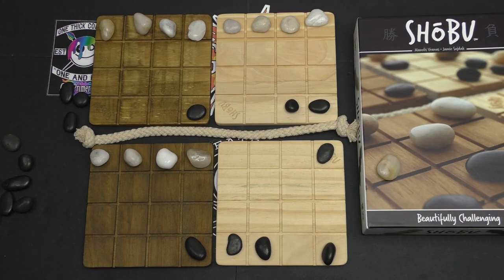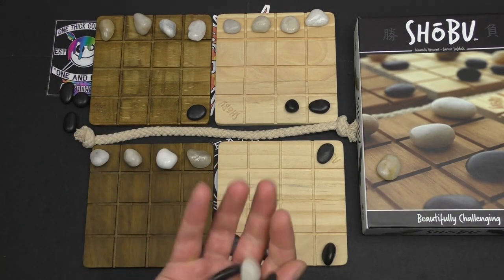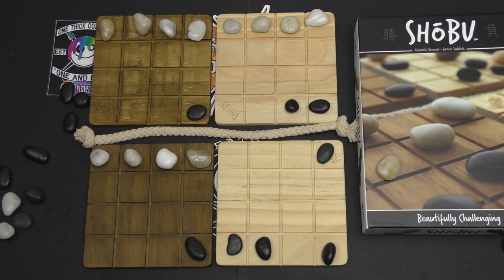Really simple, really easy to set up, incredibly fast, lovely aesthetic. You will probably drive your opponent mad rattling these stones in your hand — especially when they're the fallen bodies of their troops. But it's strategic, pretty, easy to learn, and highly recommended. That wraps it up for Shobu from Smirk and Laughter Games.